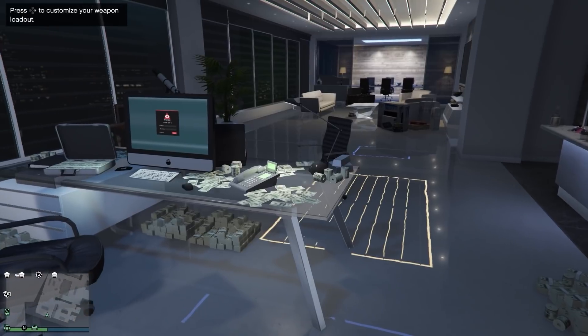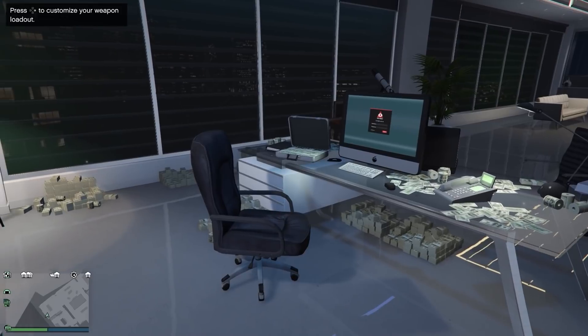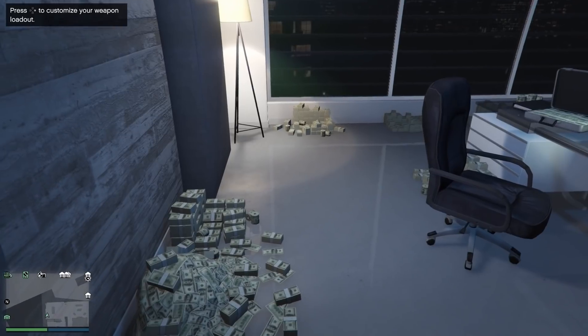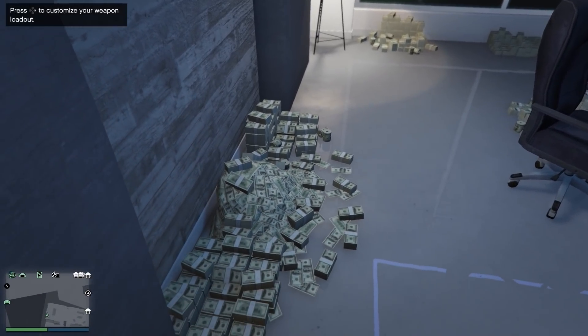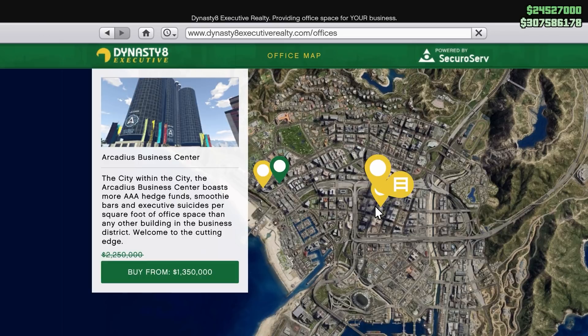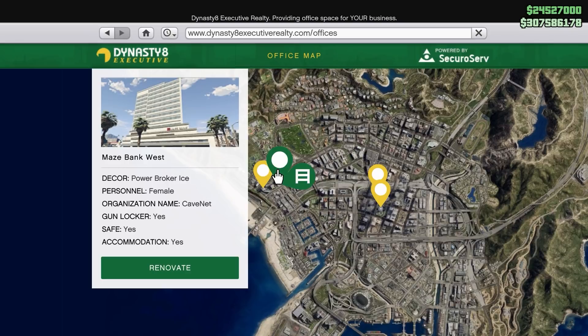The money decorating your CEO office floor is related to the money you made from selling special cargo crates. The office gets fully decorated after you've earned over 20 million from selling special crates. As for which CEO tower to buy — the differences are just price and location. I have Maze Bank West, which costs 1 million. It's the lowest priced one and the one I recommend. There's no point buying the others unless you want a different location.